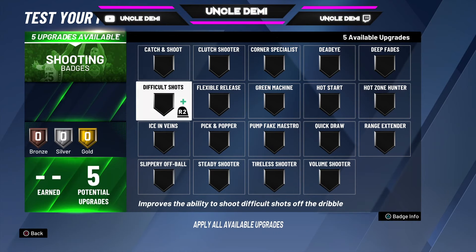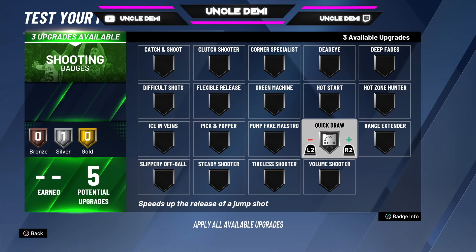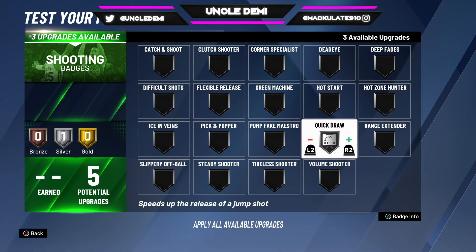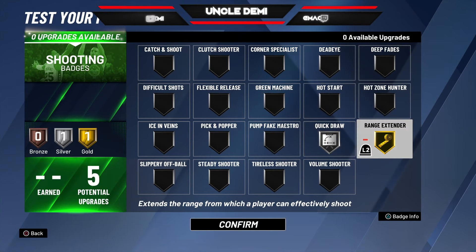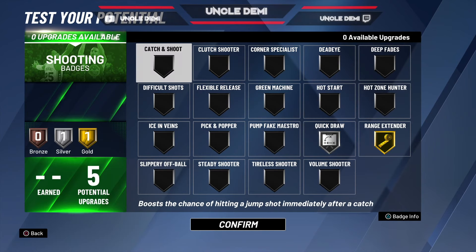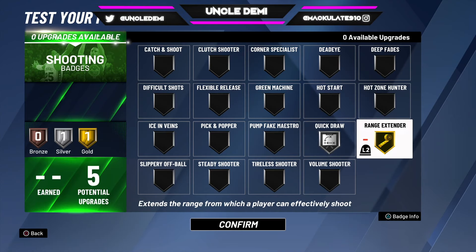For shooting, when you're playing as a guard you want quick draw — and silver quick draw is all you need. You can either go range extender or hot zone hunter. Most of the time you're going to be driving to the basket and passing out for the three, but if you want to shoot threes yourself, range extender is the best for you. Don't worry about catch and shoot or the other options — just be able to get yourself open and hit with the range extender for that 70-something open three point shot.